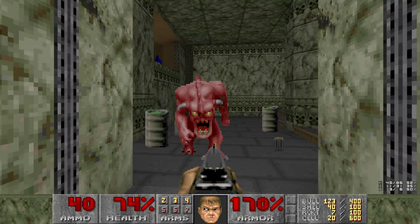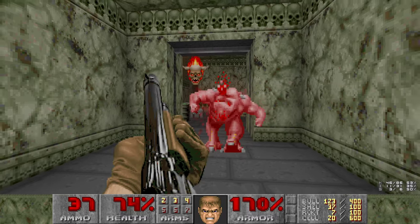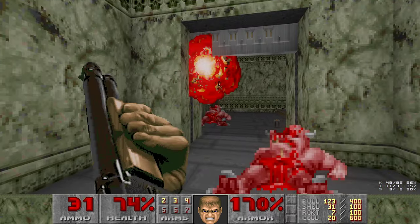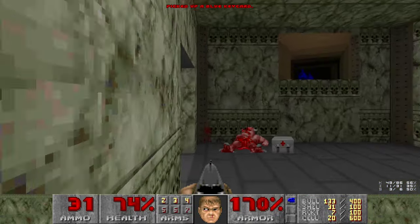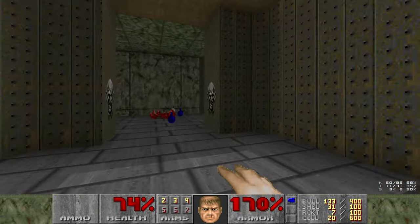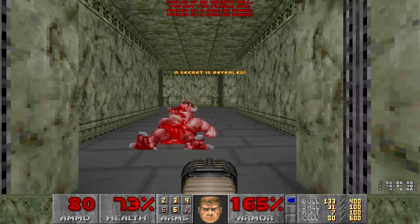There's also a blind Pinky in this room. He's blind until you step across the door threshold. Grab the Blue Key. The Plasma Gun is up there with the health bonuses, so let's circle around and grab that. And also punch this Pinky from behind because we can. Alright, let's go kill the Cacodemons - they deserve it.